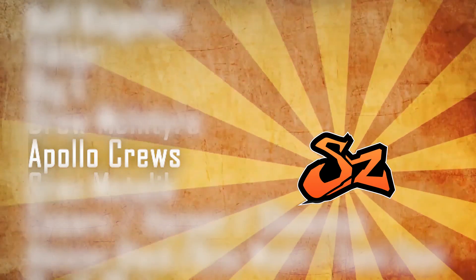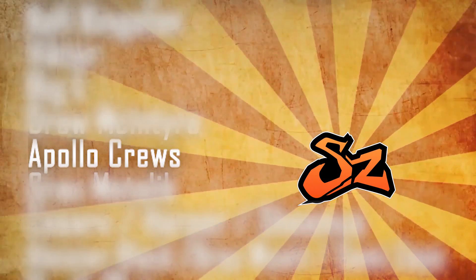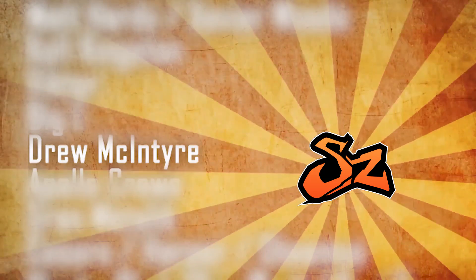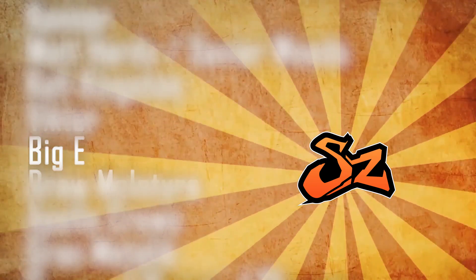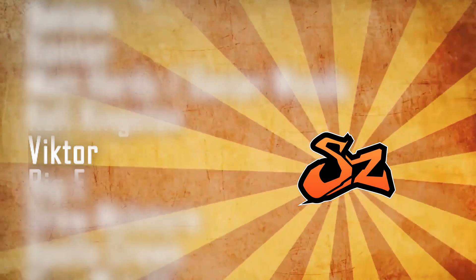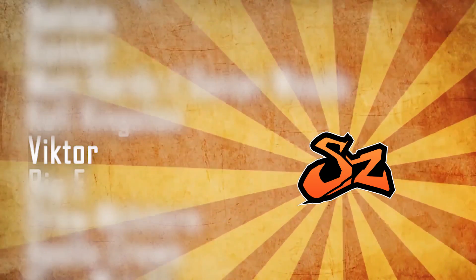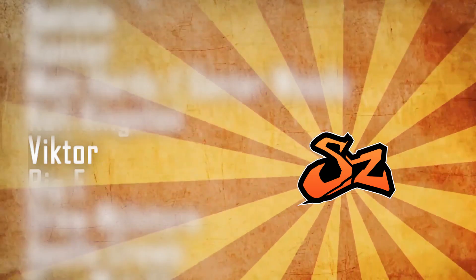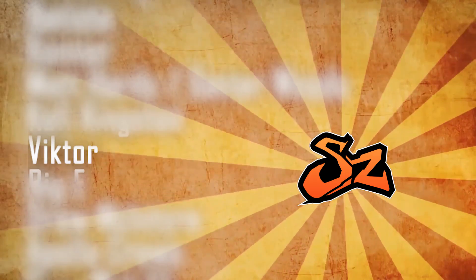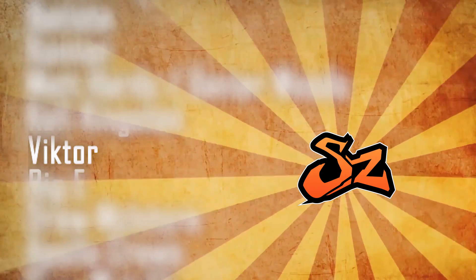That's just my opinion. Apollo Crews — again a relative jobber on Raw, part of Titus Worldwide, hasn't really won any big matches — but he's still only one place below Drew McIntyre, who is a big player on Monday Night Raw now. Big E comes in afterwards. The placement is crazy. Viktor, part of The Ascension, who would be in the joke tag team on SmackDown on The Fashion Files with Fandango and Breeze. I think there were certain superstars that were supposed to be on this tier and for some reason they weren't able to get the rights of the images, so they had to fill them with other superstars. That's just the way it comes across, because the placement in these tiers for these stats is all wrong.